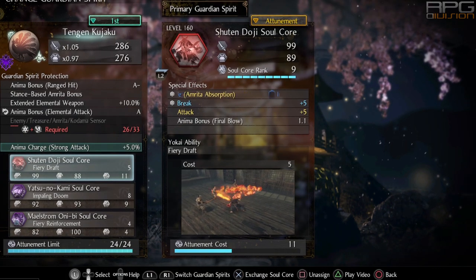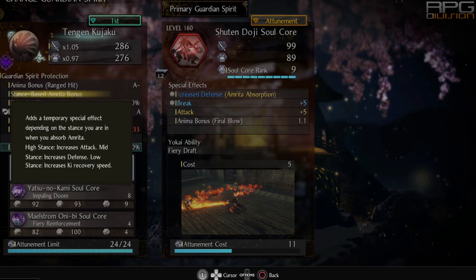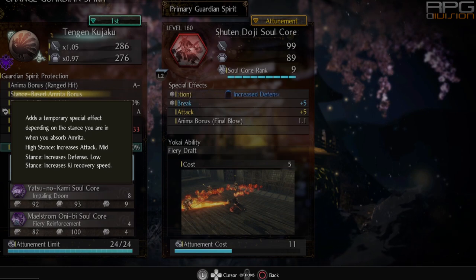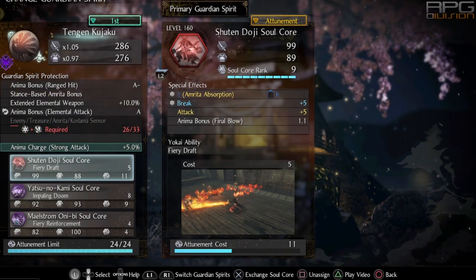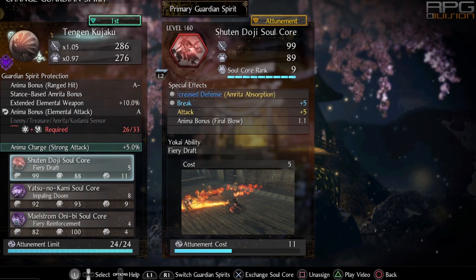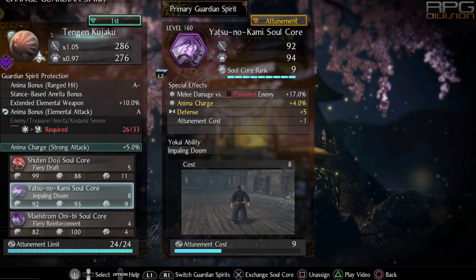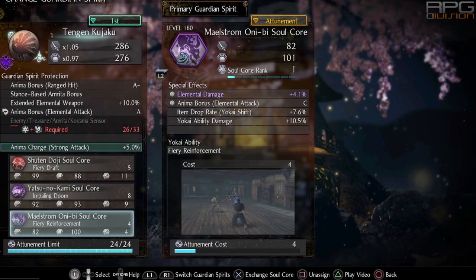Tengen is our primary guardian spirit because of stance-based amrita bonus. We're gonna apply 2 stance-based bonuses whenever we fight — from high stance and from low stance. Increased ki recovery speed is essential because we're gonna use a lot of dodge. Soul cores for this build are the Shoot and Dodge soul core for increased defense through amrita absorption, which really helps survivability. We can't use Kasha here because Kasha's movement speed increase does not stack with All Ablaze gains, which also offers increased movement speed. The secondary soul core is Yatsu no Kami for melee damage increase vs poisoned enemy. The third can be whatever you want.